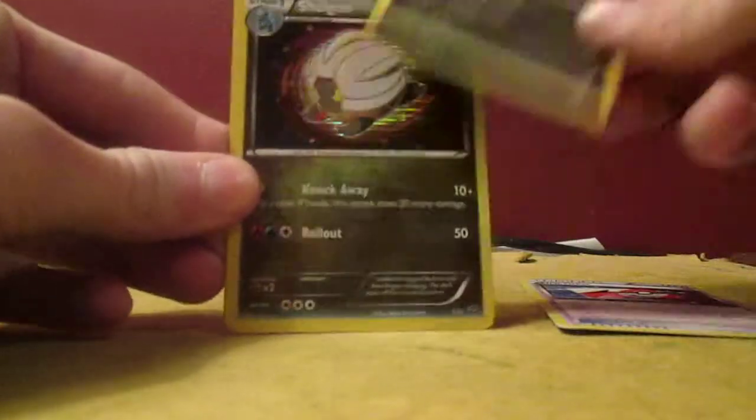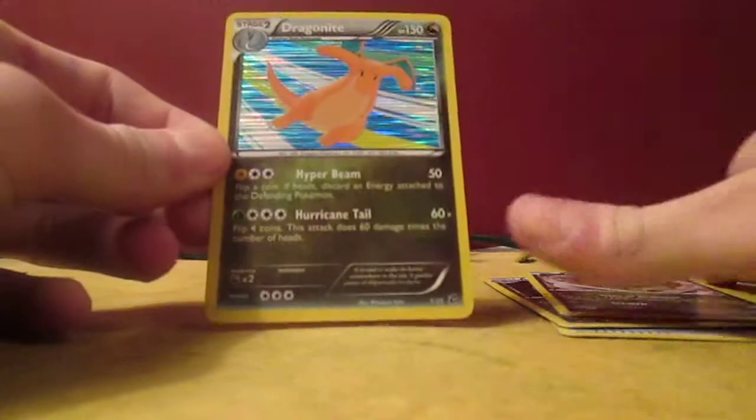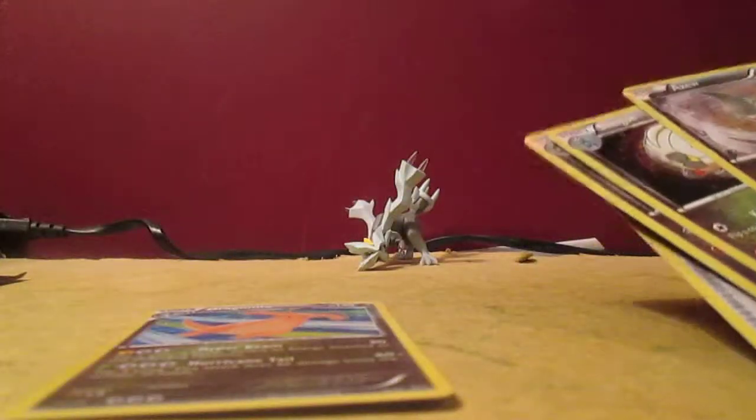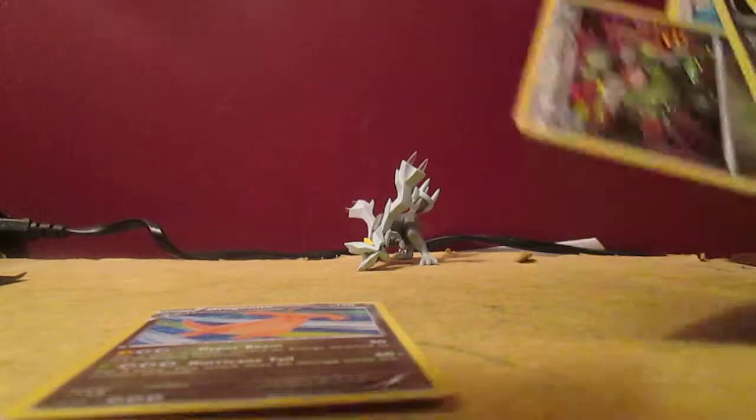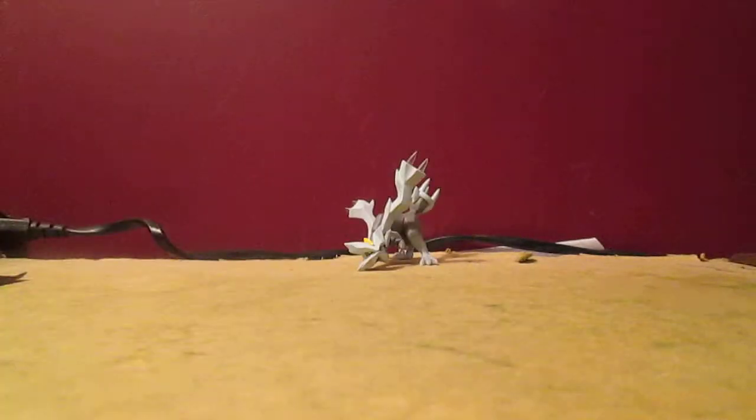Now the second pack. A Fraxure — holo. Sheldon — holo. Axew — holo. And a Dragonite — holo. That pack was almost the exact same as the first one. I actually do already have a Dragonite holo, but that's still pretty cool.